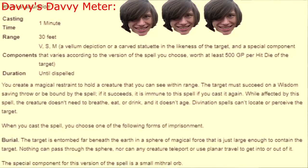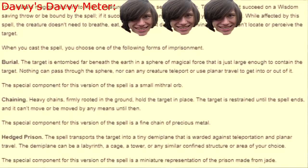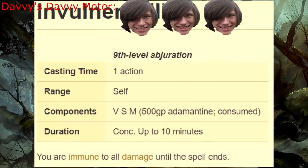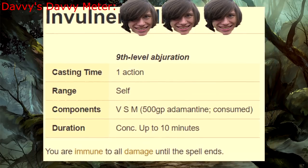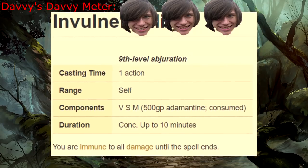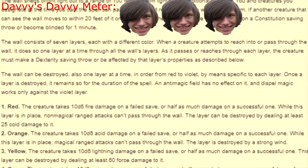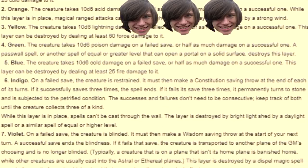Ninth level! Imprisonment — the amount of preparation required for this spell is insane, so you need to really hate the person you're imprisoning because they are not coming back. Invulnerability — I'm so hard that nothing can pierce me! Ha ha ha ha ha! Prismatic Wall — what nonsense compelled someone to create such a convoluted spell? Well, whoever it was, they've helped me make my next bad guy.